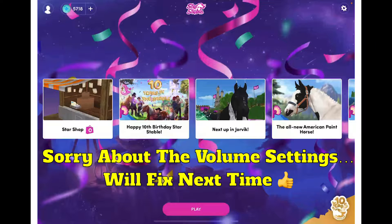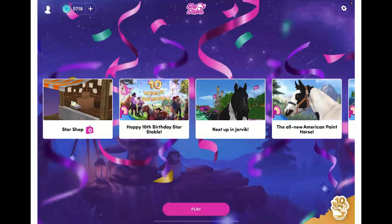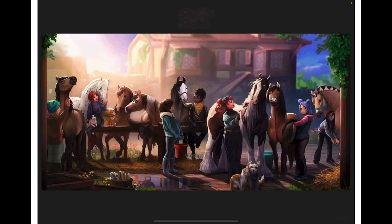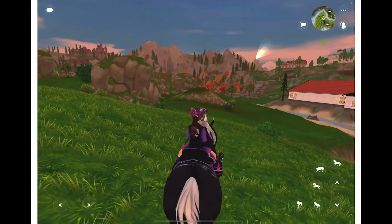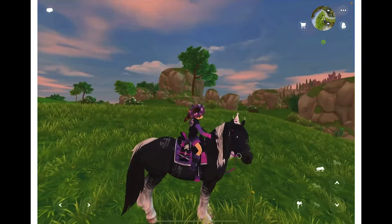Welcome to my Star Stable video! Today I'm on Star Stable Mobile with my laptop next to me so I didn't forget the codes this time. We're going to log in to the Star Stable Mobile app. It's currently in different countries for data testing — New Zealand, Canada, and all of Australia. Those are the places it's available, and this is what I look like.